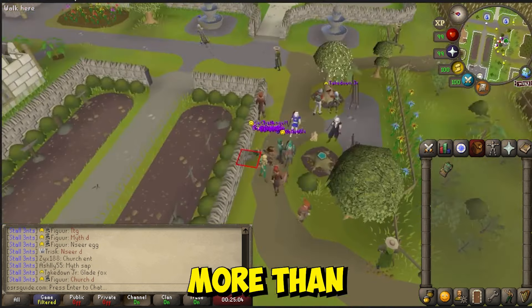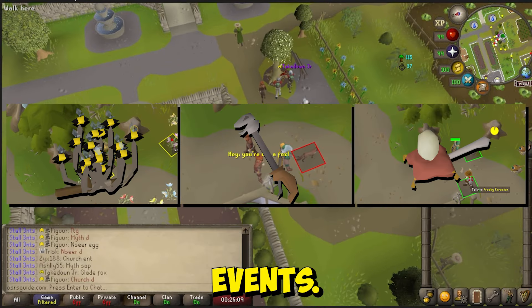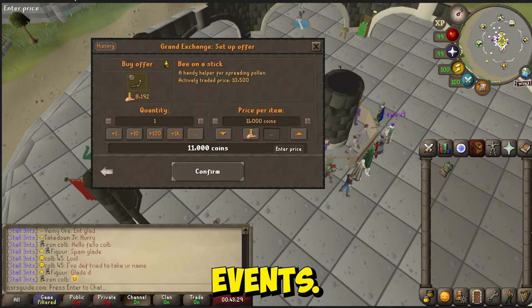These items will reward you with more than twice the amount of bark during the flower, fox, and pheasant events. Trap Disarmus and Patted Spoons are also necessary to be rewarded the fox whistle and golden egg from fox and pheasant events.